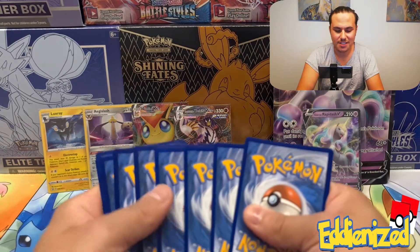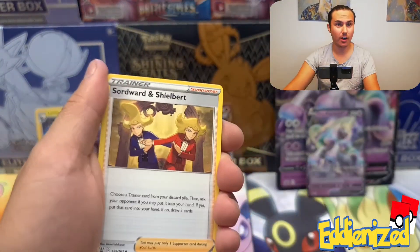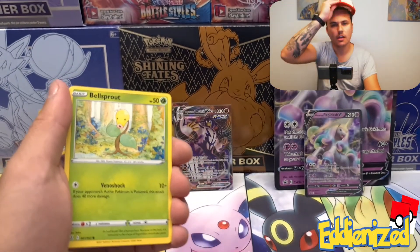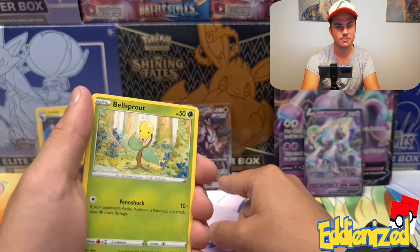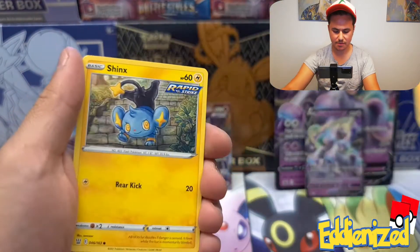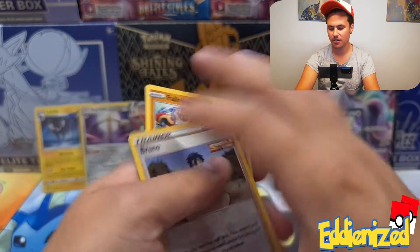I don't care if it's lost value at the moment — I still appreciate it. This was the set that we kicked it off with here on the Edenized channel. Let's go for psychic, metal this time — I always forget about the metal energy. Pharoh, Carnivine — and we also got the V Max and two holos as well. Onyx, Sparrow, Scizopede, Shinx, Bruno, and for the last card of this pack it's a Haxorus non-holographic.